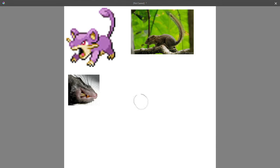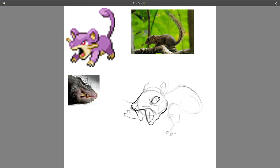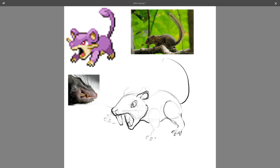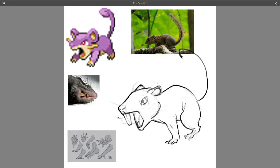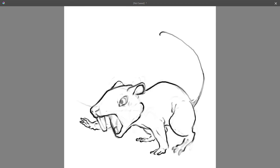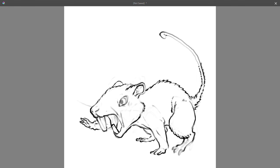When designing my Rattata, there's a pretty obvious direction that I knew I should go in, as let's be honest, this is not the most creative design that the Pokemon company ever made. So I took reference from giant rats for most of the body and used some reference of squirrel tails for the tail, as Rattata's tail looks a lot more like a squirrel tail than a rat's tail. I found it odd that in the original there is only an upper set of teeth and no lower set, and though I did try to stay as close to the original design as possible, it just looks too strange without the lower set.